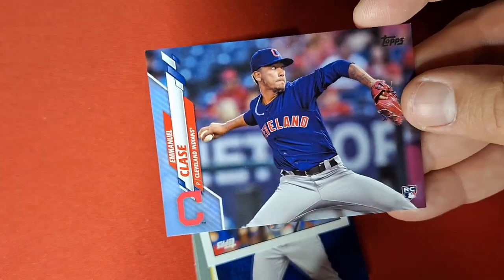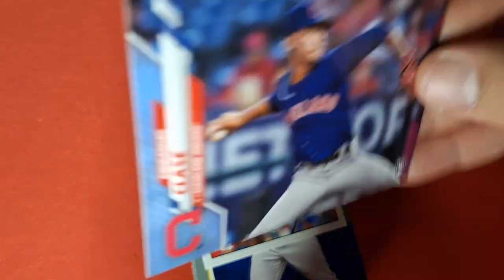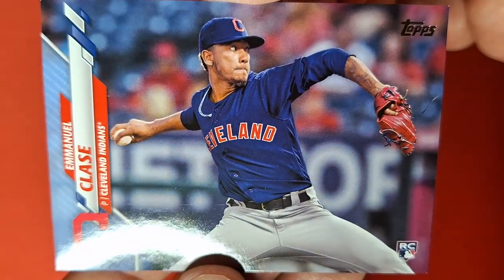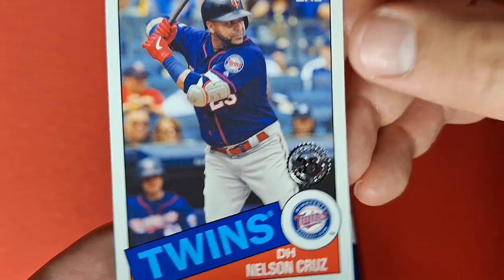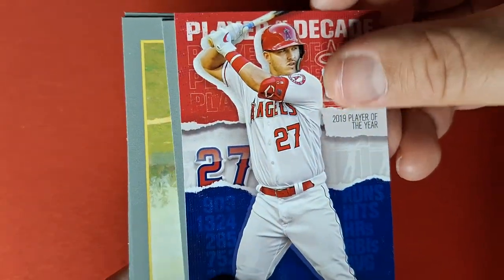Oh look at that — that is cool, that is really good. Class A numbered to 50. Nice. It's got a ding on it though. Good stuff. And a little bit of whitening on that too. And then the all-star card — Nelson Cruz. Another player of the decade — Trout.